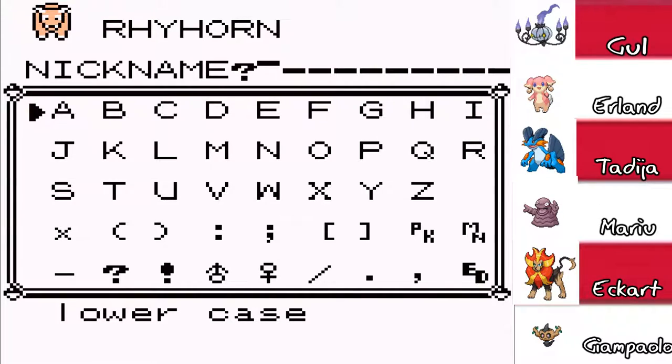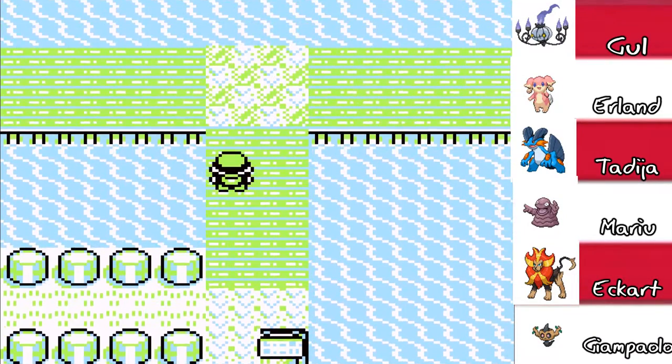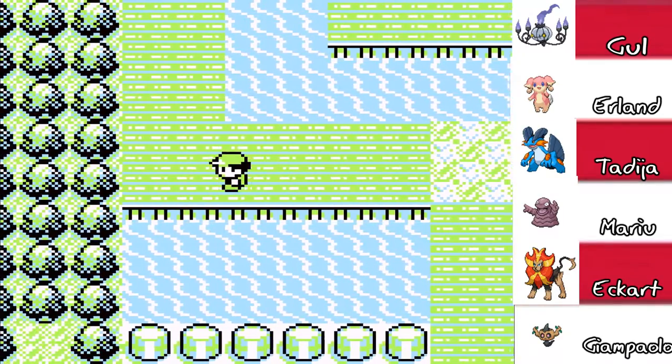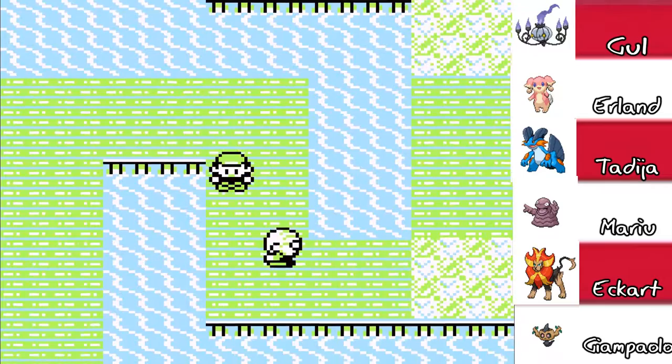We got Rhyhorn! I'll take Rhyhorn with open arms — it's not the best but I'll take it. That's great power in the PC. Random name generator — we've got Yvette. If this was Yveltal I would have immediately Master Balled. I mean Yveltal is not the best legendary but I'll take it, man. We've got Zerneas up the ass in this game. I should say that for myself. I'm pretty sure on the upward route there's no trainers.